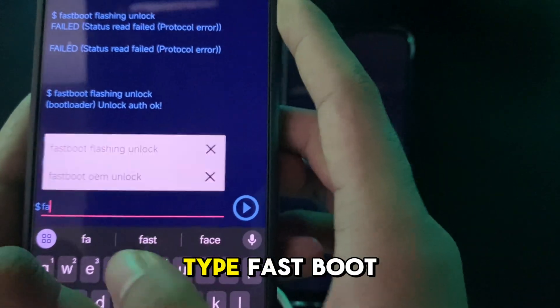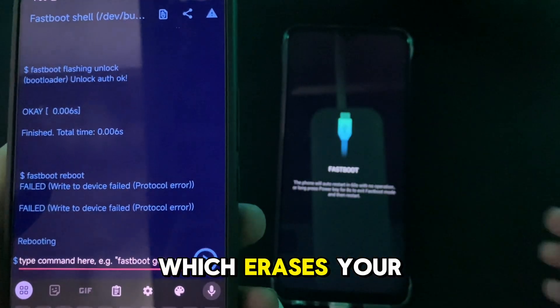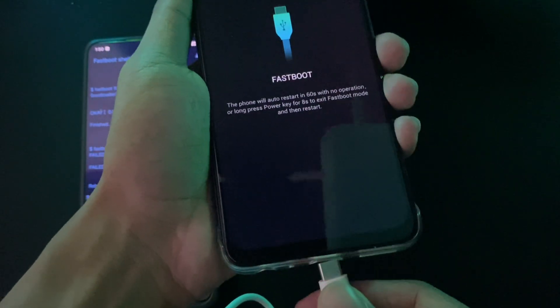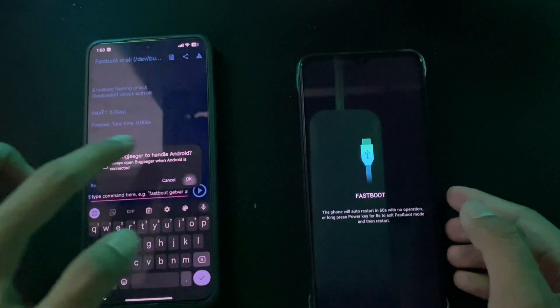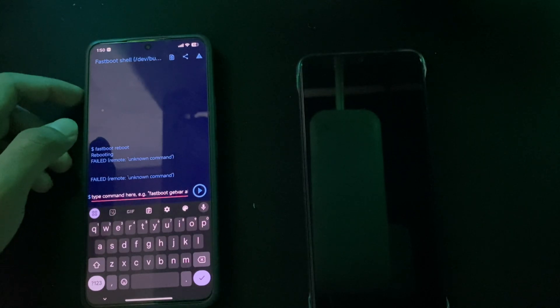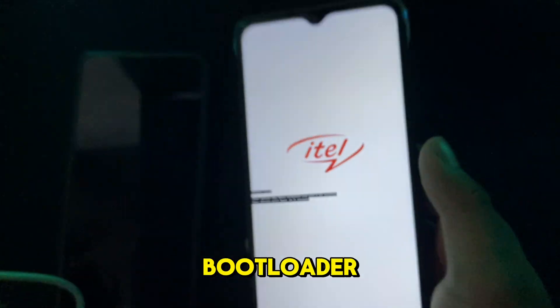After a while, type 'fastboot reboot' and you have unlocked the bootloader — which will erase your data. Ignore the orange state warning on boot, because it simply means you have successfully unlocked the bootloader.